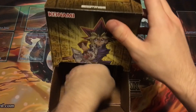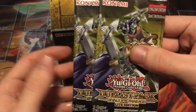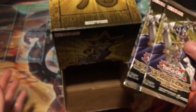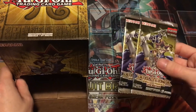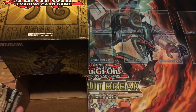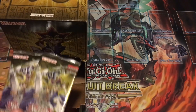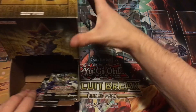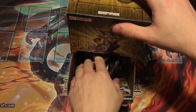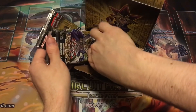Inside is a bunch of the light edition of Duelist Pack: Rivals of the Pharaoh. These are the three-card pack version. I've actually never opened these. I wasn't sure if I was gonna buy this box, but for the price it went I kind of bid, and I won it. There's a ton of packs in here — I actually haven't counted them yet, the seller didn't specify.